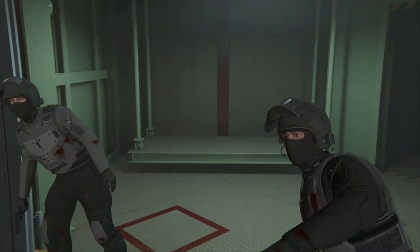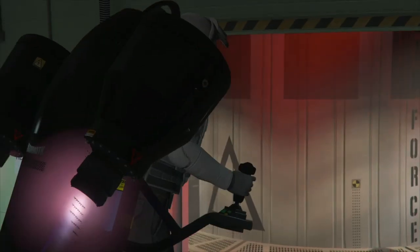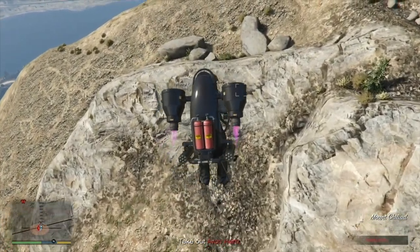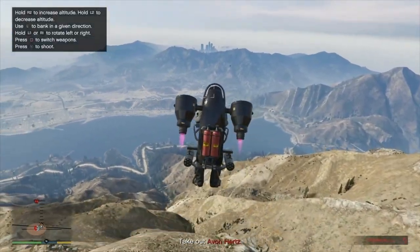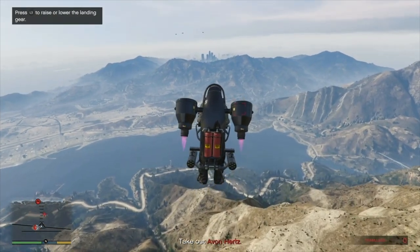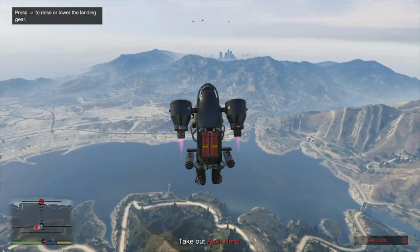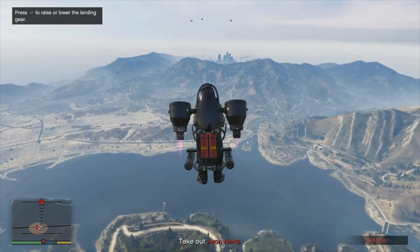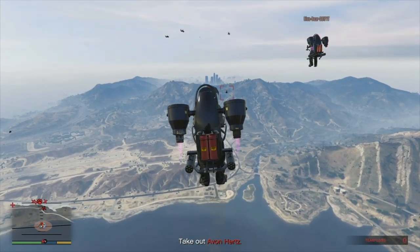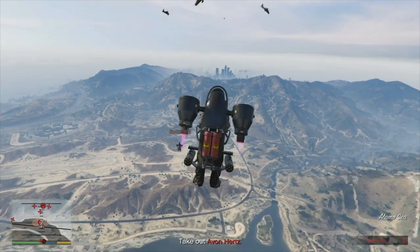Get in those jetpacks and chase Avon. Missiles are standard on government jetpacks — put them to use. Ignore all the helicopters and head straight for Avon. Lock on, shoot a couple of missiles, then head to the observatory.